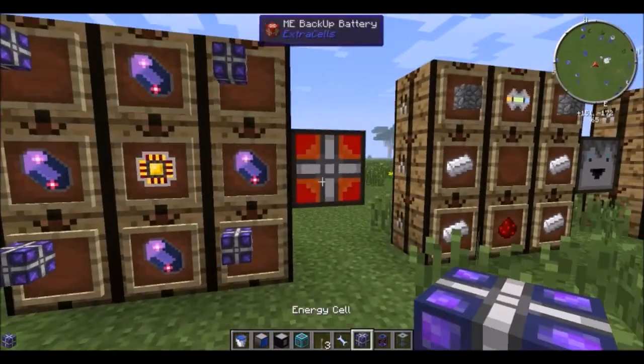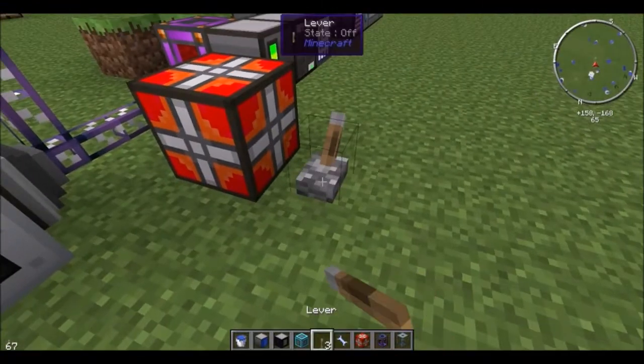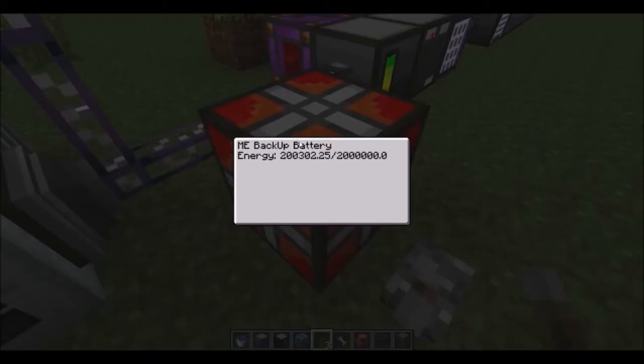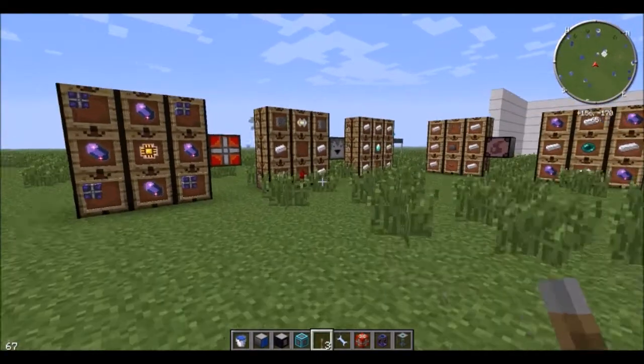We have these energy cells — you get a backup battery, which you put into the system. It'll charge up. You give it a redstone signal, and as long as you hold that signal it'll start charging power. Cut the signal and put it back on, and it'll discharge power. It'll continue to discharge until it's empty, at which point you can charge it again.